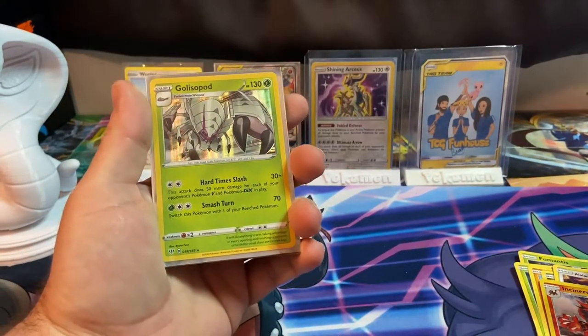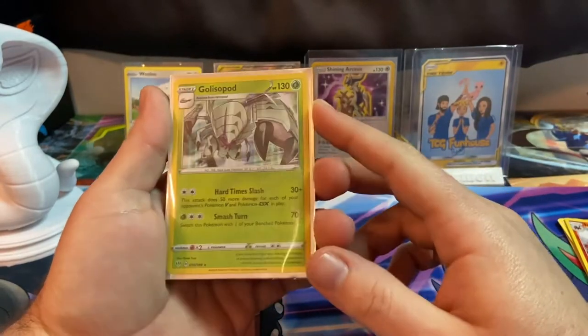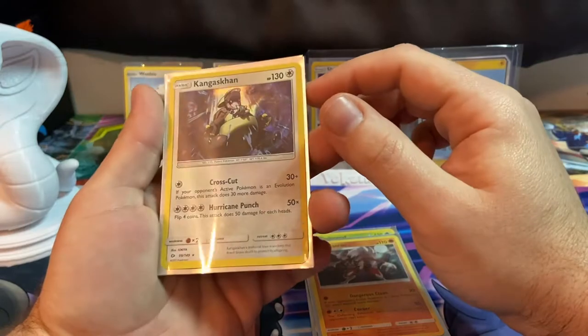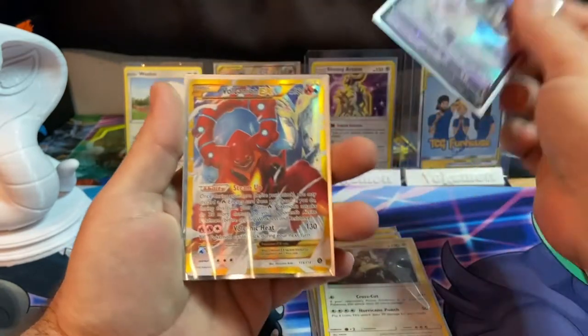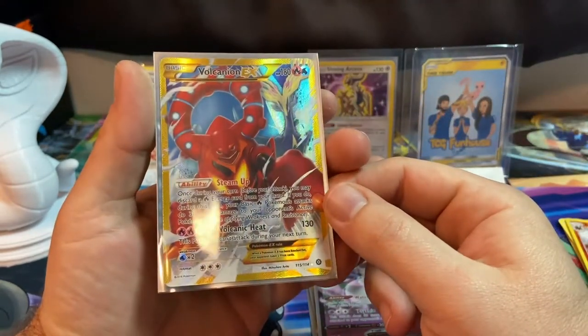So we're going to do a recap. I think I got all the pulls together here. We got a holographic Golisopod, a holographic Lickilicky, a holographic Kangaskhan, an Inteleon V from Sword and Shield, and this gold Volcanion EX secret rare.